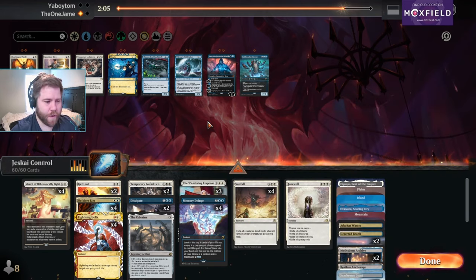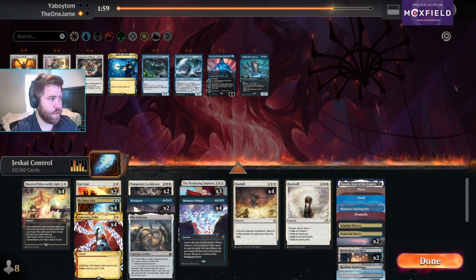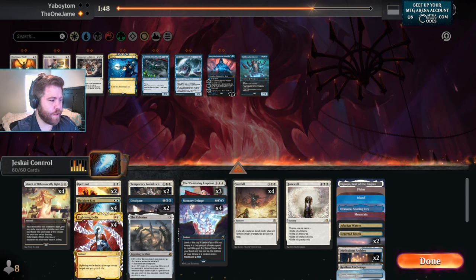How good was getting that Wandering Emperor there? You're playing a lot of red — Chandra, Hope's Beacon, Sacred Fire, Brotherhood's End, Ill-Timed Explosion. The reason I wasn't playing Ill-Timed Explosion is because every other sweeper's better.